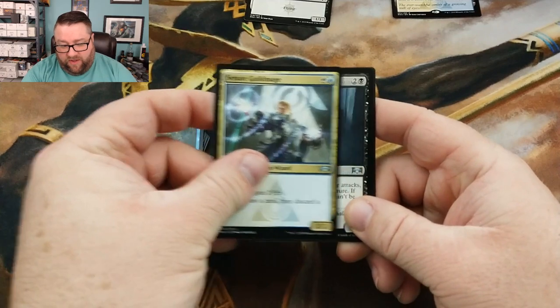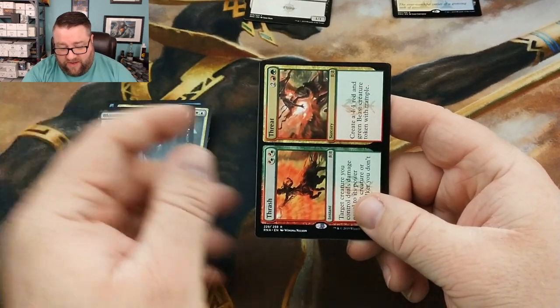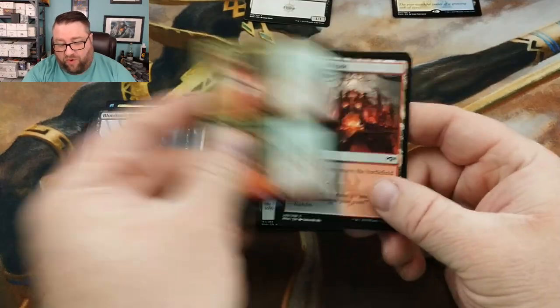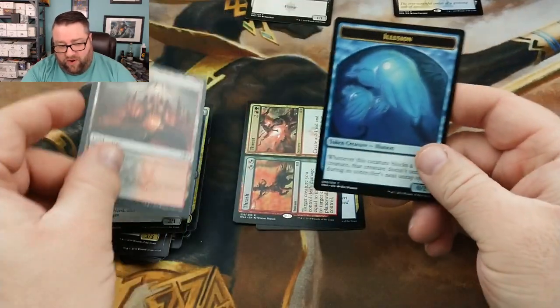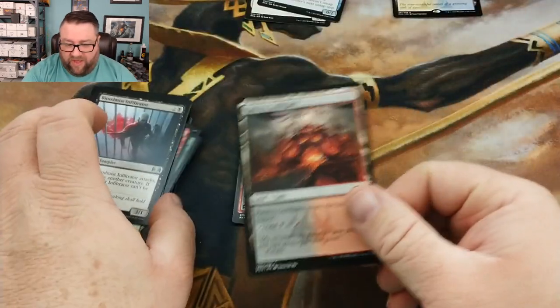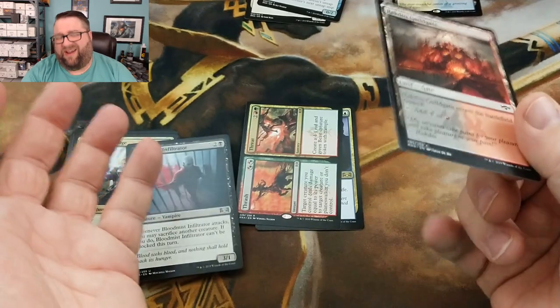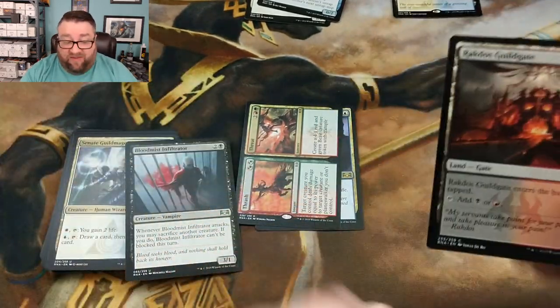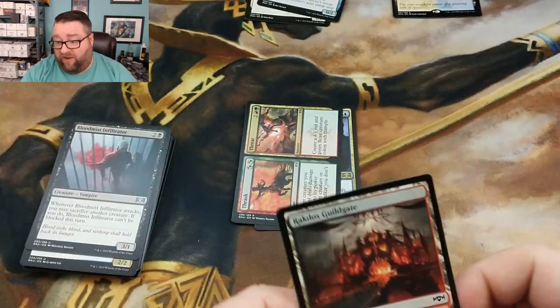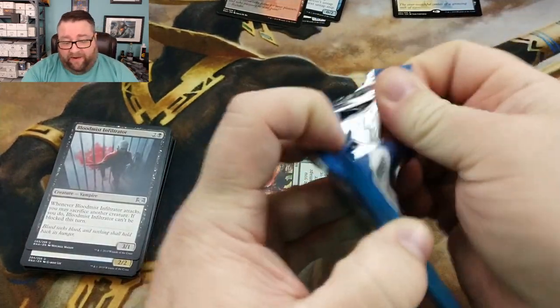Guild Mage, Blood Mist, Infiltrator, and a Thrash and Threat — that's going to go in there as well. I don't put the guild gates in because I don't know if people want them. I mean, if patrons want the guild gates put in there, I will gladly do that.